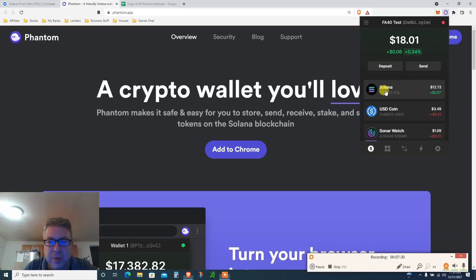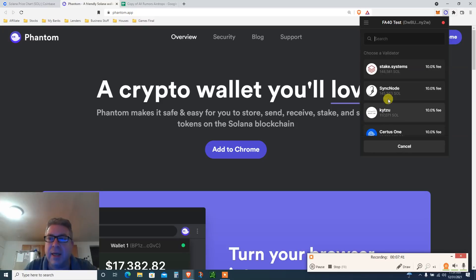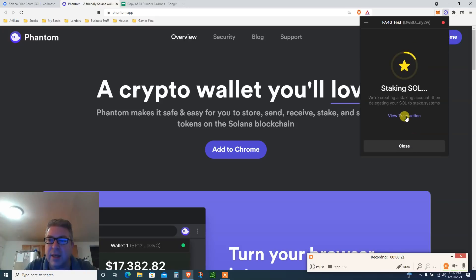Inside the Phantom wallet, click on Solana. It will open a new page showing your balance with a 'Start Earning SOL — Stake Tokens and Rewards' button. Click it. Just like Crypto.com, you can stake Solana and get about 10% annually. Pick a validator — this one has 148,000 staked. Enter an amount — let's say 0.03 SOL. Click 'Stake.' The wallet creates a staking account and delegates your SOL.